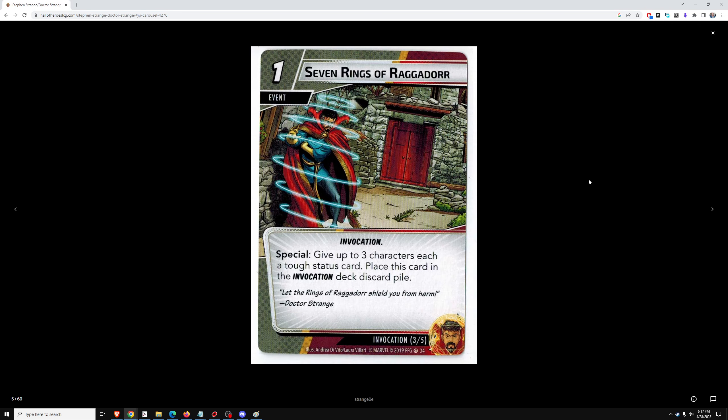Seven Rings of Ragadorr. One cost — give up to three characters each a tough status card. A tough status card — that's insane. You'll get three free attacks from the boss. Unless the Invocation deck is extremely cumbersome, Doctor Strange is going to be the new number one hero for sure. We'll have to play test to find out, but so far these cards look just unbelievably good — way better than anything else we've seen.